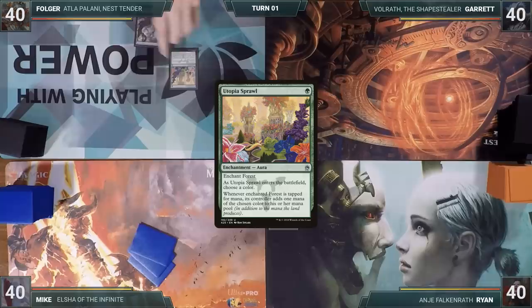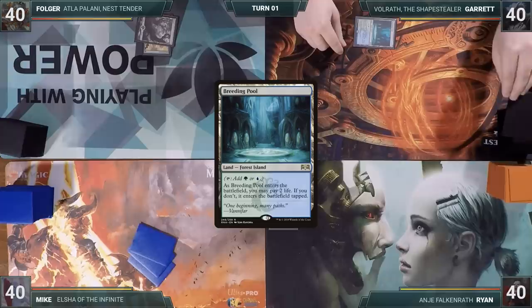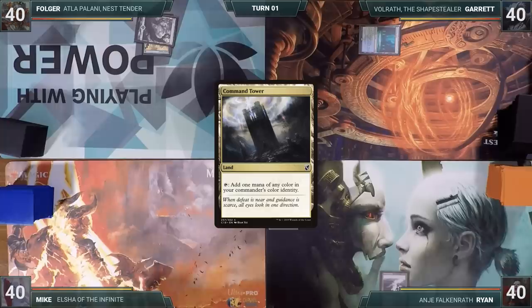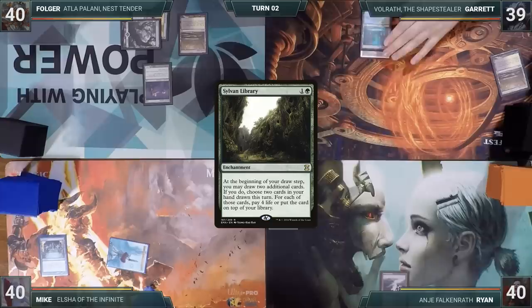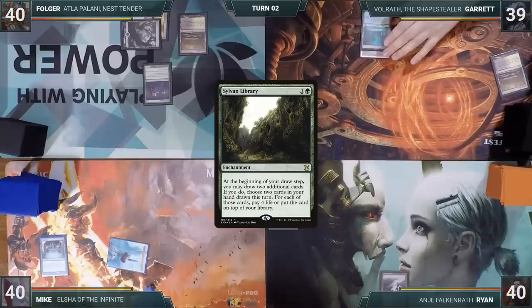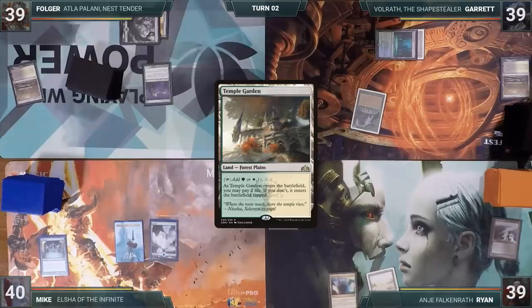Folger starts us off. He plays a Forest, casts Utopia Sprawl naming red, and passes. Garrett plays a Breeding Pool tapped and passes. Ryan plays a Polluted Delta and passes. Mike plays a Command Tower, casts Preordain, and passes back to Folger. Folger plays a Marsh Flats, casts Bloom Tender, and gives the turn to Garrett. Garrett plays a Marsh Flats, cracks it for an Underground Sea, casts Sylvan Library, and ships to Ryan. At end of Garrett's turn, Ryan cracks his Polluted Delta for a Badlands. Ryan plays Mana Confluence and passes. Mike plays an Island and passes. At the end of Mike's turn, Folger cracks Marsh Flats for a Temple Garden tapped.